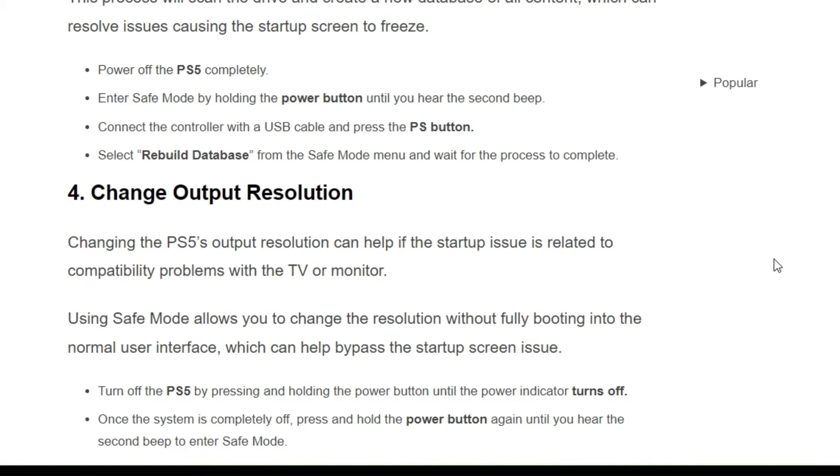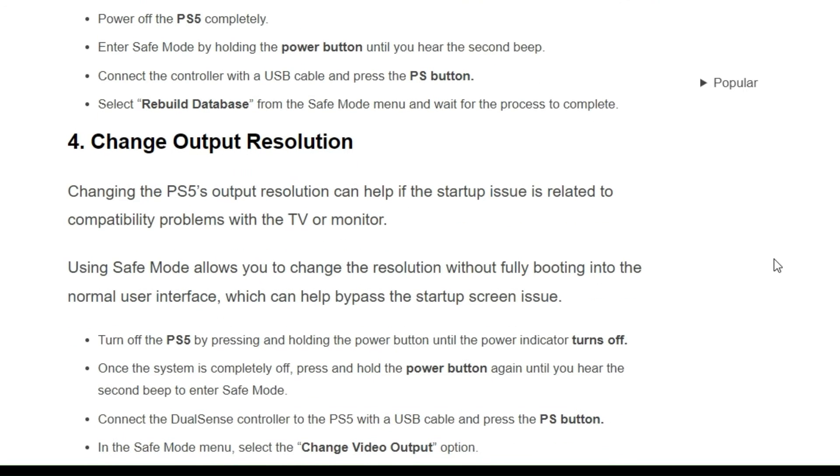Power off the PS5 completely, then enter safe mode by holding the power button until you hear the second beep. Connect the controller with a USB cable and press the PS button. Select 'Rebuild Database' from the safe mode menu and wait for the process to complete.